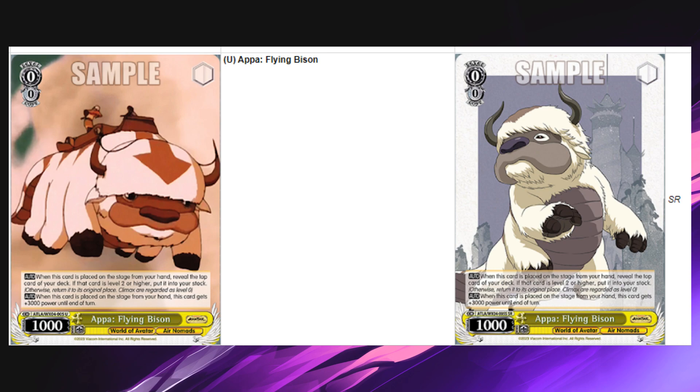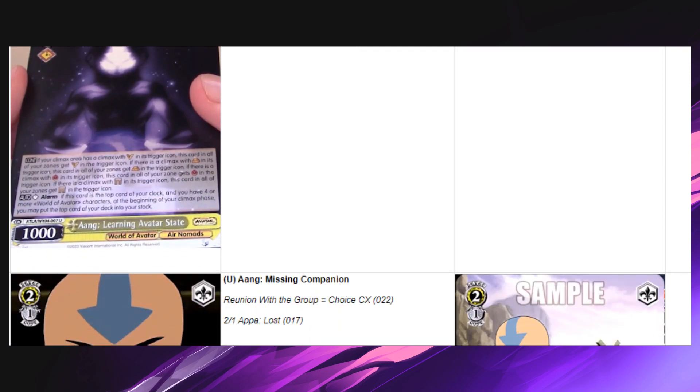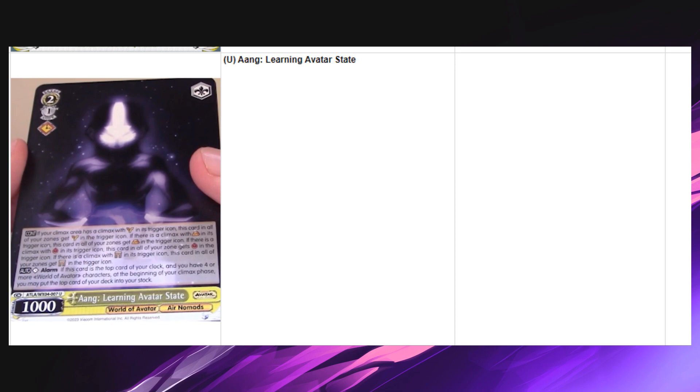Next card: Appa and Momo — it's the big yak and little monkey. It's a 1/1 counter. When you use this card's backup, reveal the top card of your deck — if that card is a leaf trigger, it's an anti-damage counter 2k. Leaf counters are kind of weird in terms of playability. They're good in decks with big boards that stay around and where you don't care much about resources because you really need that cancel.